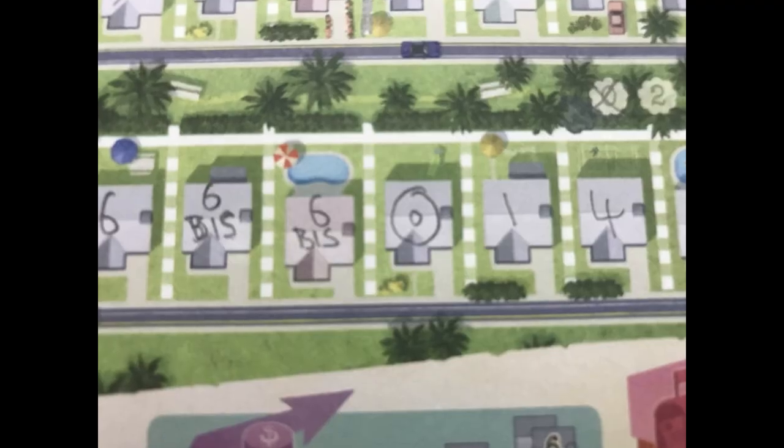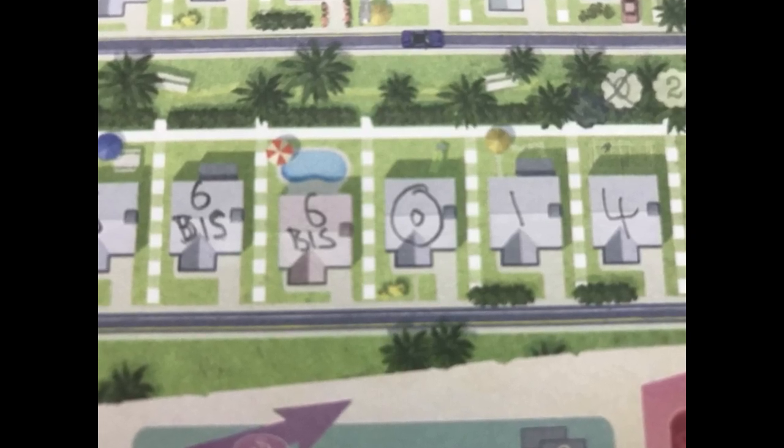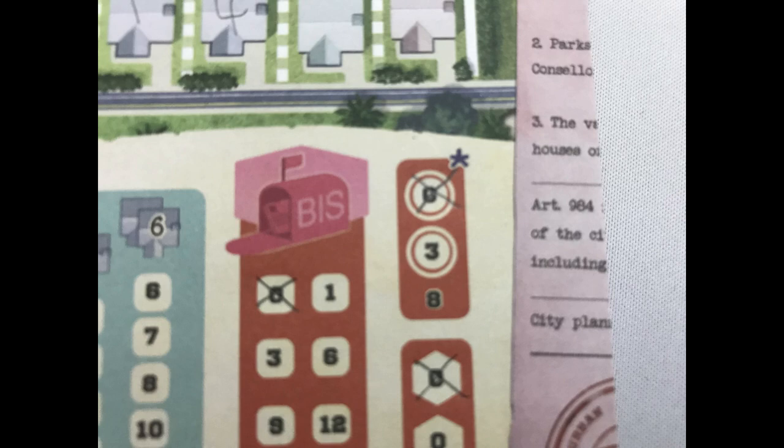If playing with the advanced rules, players may also build a roundabout in addition to writing a number and applying the effect. This is placed in an empty house, splitting the street in two, meaning a new set of ascending numbers can start from the house to the right of the roundabout. Cross off the lowest number in the roundabout box. Players can only build two roundabouts per game.